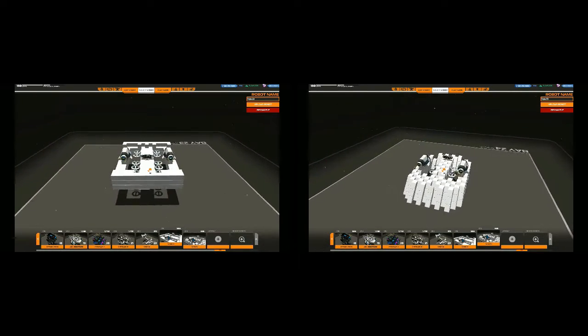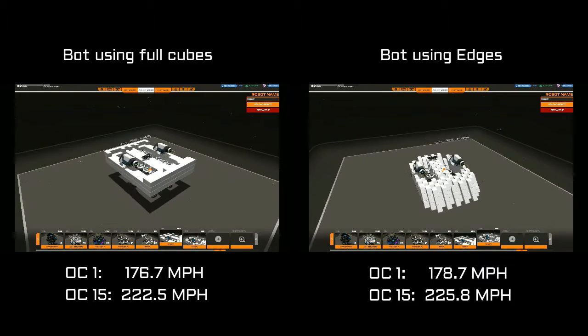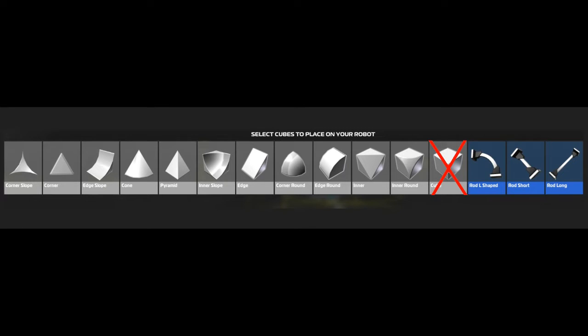But that is not all. Even at correct carry capacity, the full cube bot is slower, both at low and high OC levels. So the full cube bot is not only weaker in terms of armor, it's a bit slower as well, and acceleration will also be lower. A few of the other cubes share the fate of the full cube, just not to the same extent. The loss of HP from extra hovers needed to carry their weight is simply not worth it. Some cubes are just not very practical to build with.